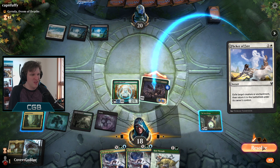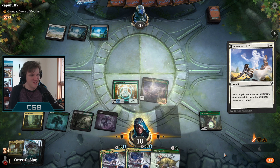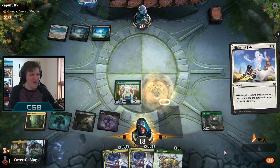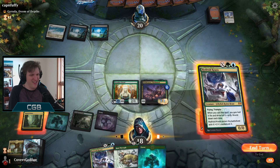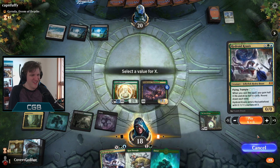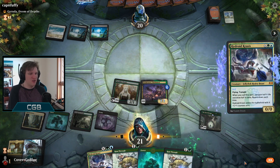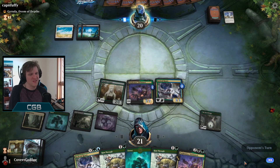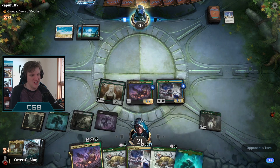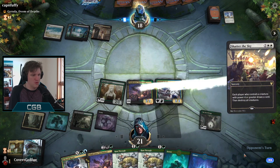We have all the green we need, so we'll get another black - one blue is usually more than enough. Let's slam the Great Henge before they can do anything about it. Send in for six. It's waiting for them to do something - exile target creature, then return it to the battlefield under owner's control. Nice! I get a card - I love cards. Let's power out a Hydroid Crisis to draw even more; the next one will be even bigger. The Henge engine is on.